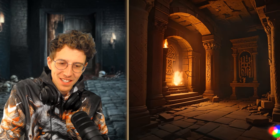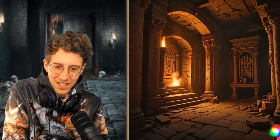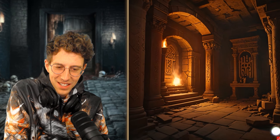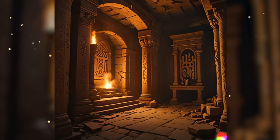Ilara progresses deeper into the temple's heart, her steps echoing softly. The corridor opens into a large chamber, dimly lit by an ethereal glow. Ancient relics surround a central pedestal, inviting yet foreboding. A sense of power pervades the air, whispering of hidden knowledge and lurking dangers. Ilara must decide her next step cautiously as the atmosphere thickens with ancient magic.